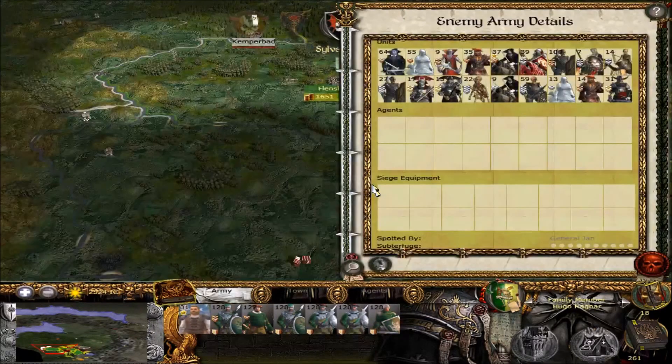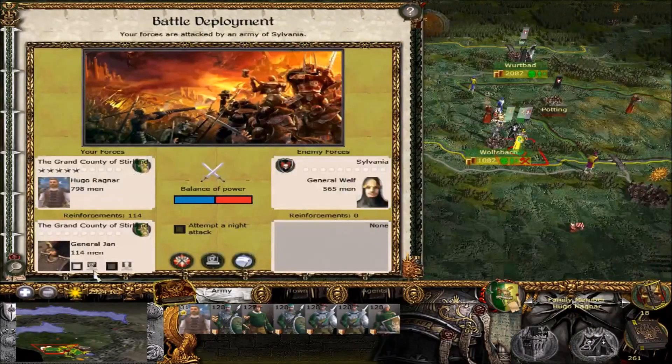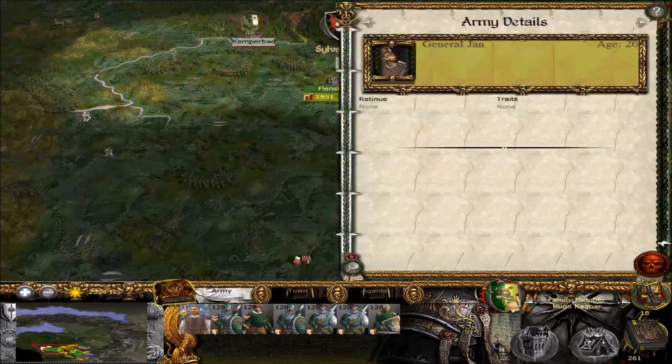We outnumber them, but they do have a couple of units which worry me. The Necarchs — these spawned Karsteins are pretty good. And of course, the ever-present Blood Dragon Knights. So let's get right down into it.